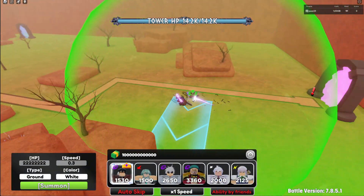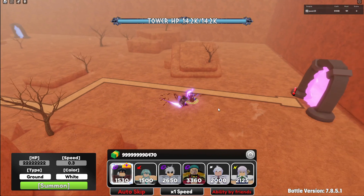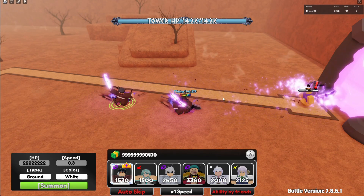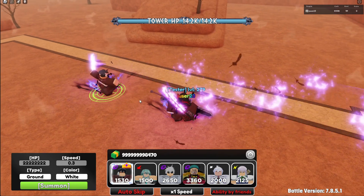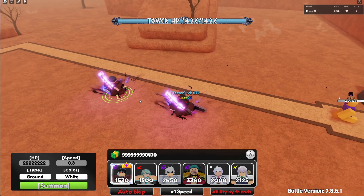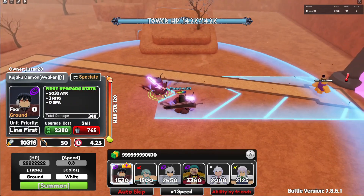To place him down he costs 1.5k. Let's place him down right here and summon the enemy. He does a shockwave and the sword movement looks really cool.